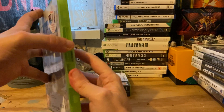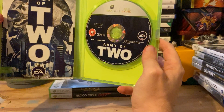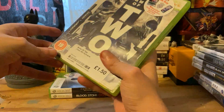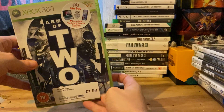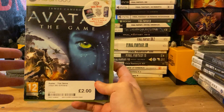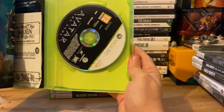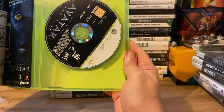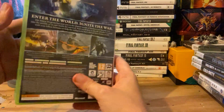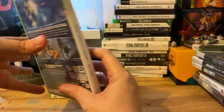Army of Two — I had this at one point, not entirely sure what happened to it, but it's a decent co-op shooter and it was only £1.50 so I thought why not pick it up again. James Cameron's Avatar The Game, which is two pounds — it's got all the MacGuffins in it and it's actually got a GameStation receipt in there, which is hilarious because GameStation hasn't been a thing for about 20 years at this point. I'll have a look at that after I finish recording the video.